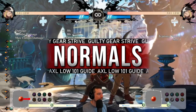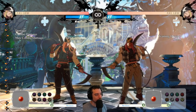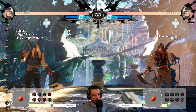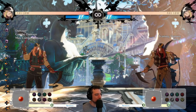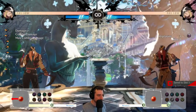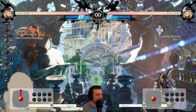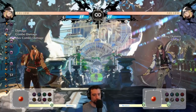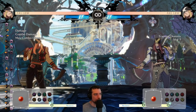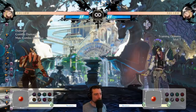So let's talk about his normals. He actually has a very diverse set of normals — it's going to take a little more time to cover because all of his normals have uses. Let's talk about 5P. It goes about two-thirds screen. The problem with 5P is that you can crouch or dash under it. So if the opponent predicts it coming, they can literally just dash under in a certain range and get a punish. But it's still good to throw out — it's pretty low committal with very good recovery compared to his other normals, and it kind of controls space. It's a very good preemptive, non-committal normal to throw out.